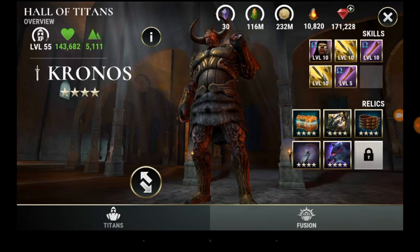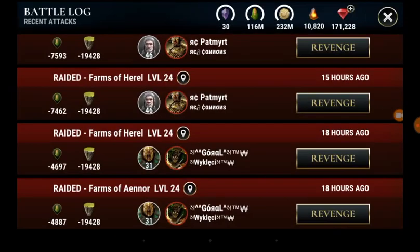When you're in a competitive alliance and likely to get raided frequently, always have your chosen attack Titans ready and equipped with all their relics — a couple of Titans decked out with attack relics ready to go at a moment's notice. Having choices always helps in the long run.